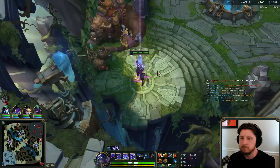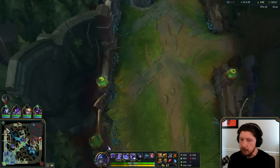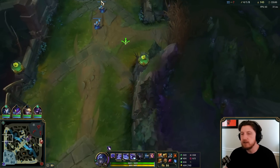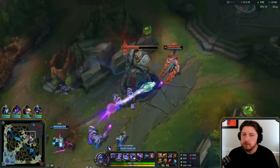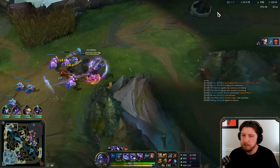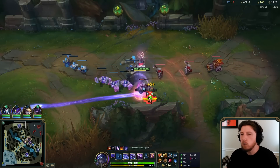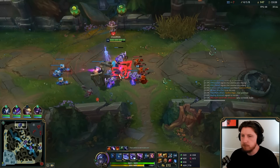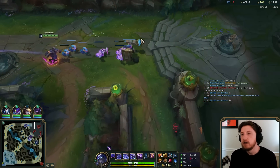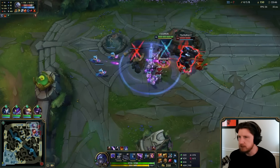I'd like to get Sunfire, start building towards Titanic. I've got teleport up. At this point we're playing for the next Drake, so I'm gonna split top. For those who ask about macro — the top laner typically goes to the lane on the opposite side of the next objective. If it's Baron you'd be bot side, if it's Dragon you'd go top side. Turrets are really misunderstood — turrets are never really an objective you push for unless you have a numbers advantage from a fight or Baron buff. Without Baron, the enemy team can just wave clear, so it's a waste of time trying to force a turret push.